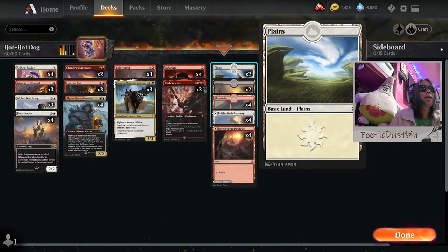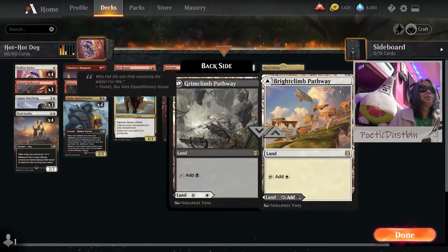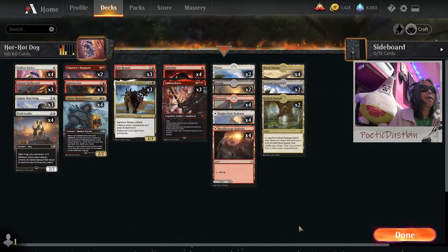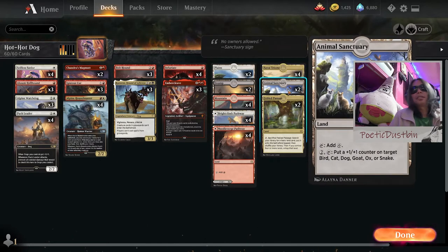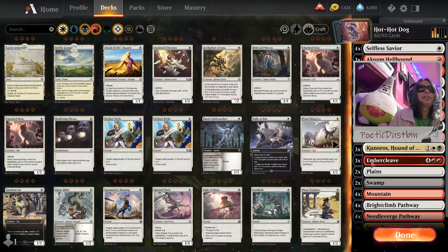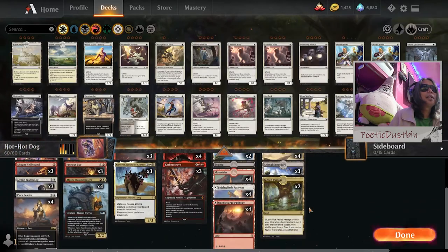For lands, we have 2 Plains, 2 Swamp, 4 Mountains, Brightclimb Pathway and Grimclimb Pathway — 4 of those because of the colors. Litleaf Birch Pathway. We only have 2 Swamp for black. We have Savai Triome, 2 Animal Sanctuary — I should have put at least 4 of these. We don't have enough double-colored sources, so I'm gonna add one more Animal Sanctuary and minus 1 Swamp.